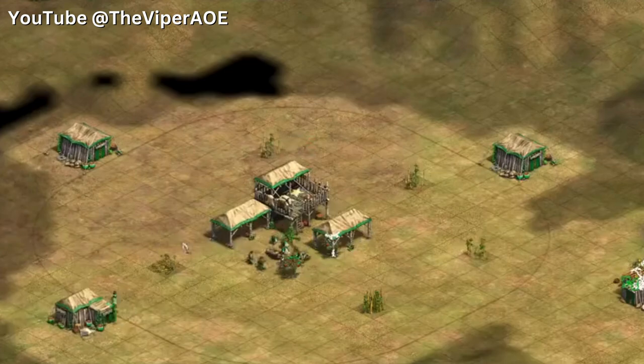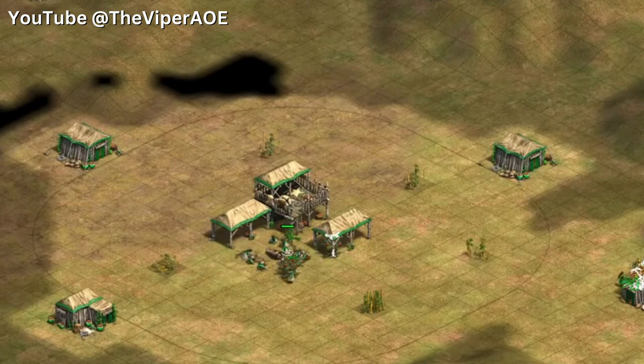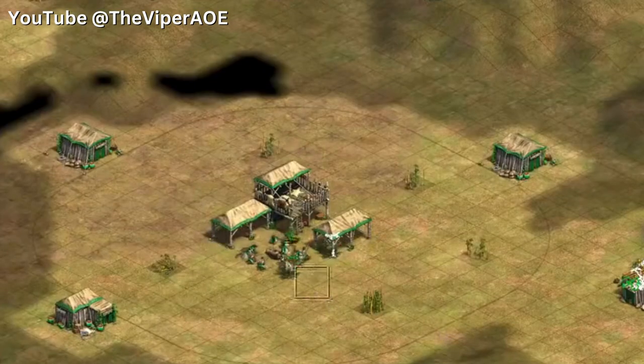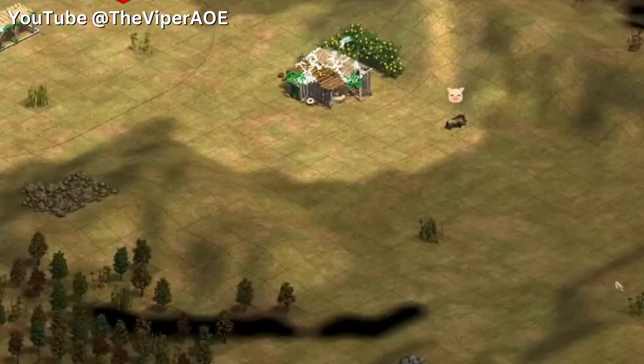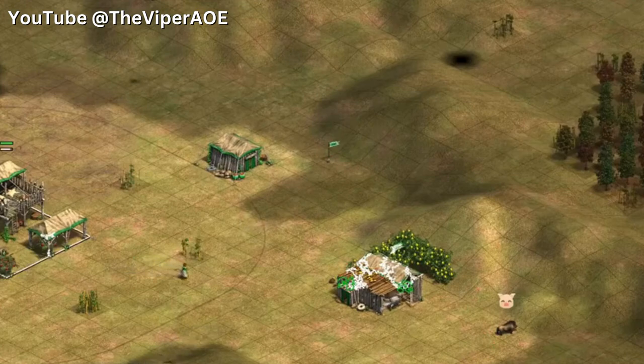Step 5: Boar — the ultimate villager fuel. After the wood situation is sorted, it's time to hunt some boar. Yes, the adorable pink monsters. Boars gather food fast and you need that speed. Lure them in before your villagers starve. And don't let your boar-luring villager get eaten. It's stressful, I know. But hey, that's what you signed up for.